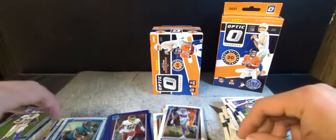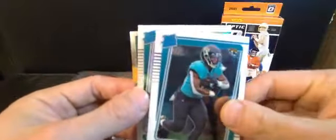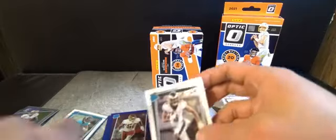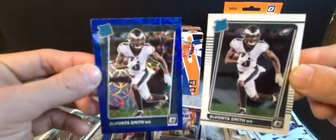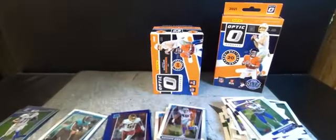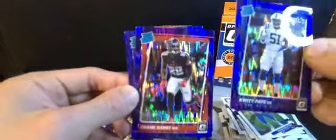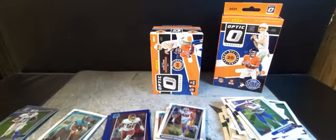Quick recap: we got Travis Etienne in three different versions - the hollow variation, the insert Gifted Rookies, and we also got DeVonta Smith blue scope and a base. A few purple shocks, and we got the Amon-Ra St. Brown. Thanks for tuning in and have a good day.